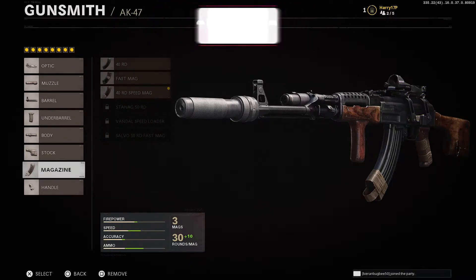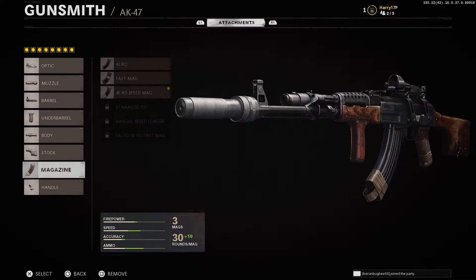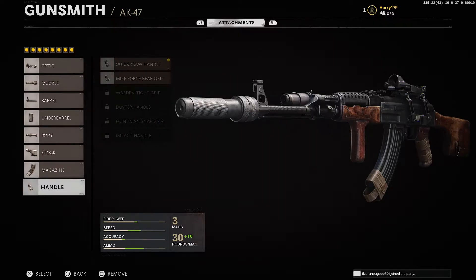On the magazine we're going for the 40 Round Speed Mags. I love that fast mags are back — they're brilliant. The fact they're extended fast mags makes it even better: 40 rounds in each magazine and you're reloading quickly. It's a big win, and one of the best attachments you can put on any gun.